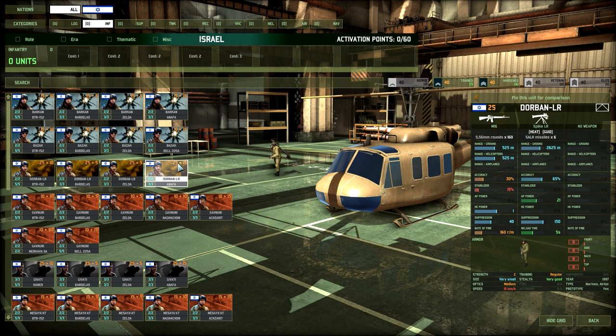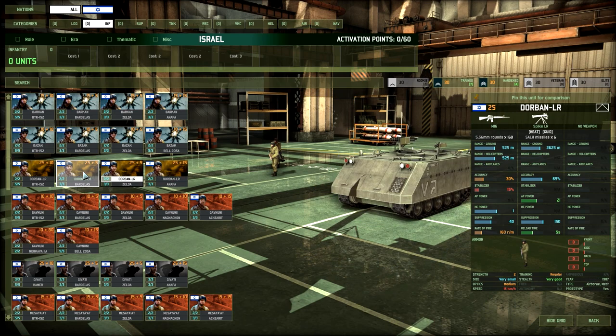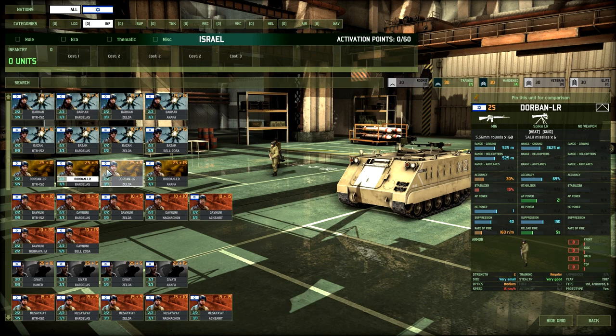What about the Dorban LRs? These guys are pretty good actually — Spike LRs with a lot of accuracy and 2,625 meter range. I wouldn't take these in a standard deck because you get the same capability with the Maglan Recon. But the Dorbans are pretty good — if you were running a mechanized or motorized deck, you might want to put these in just because of the extra slots. The AP is a little low, but they're definitely a unit you'd take if you have more infantry slots than usual. It feels like it takes up a slot where there are so many more valuable things in the Israeli infantry tab. Probably not worth a card in a standard deck, but will definitely be used to fill extra slots.